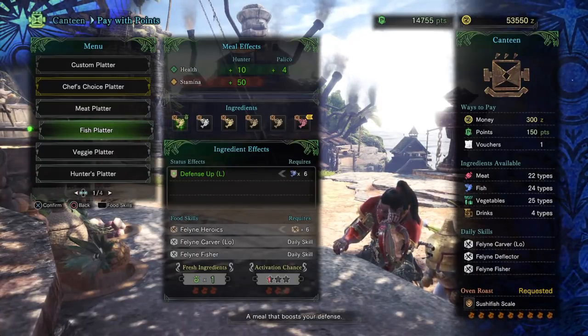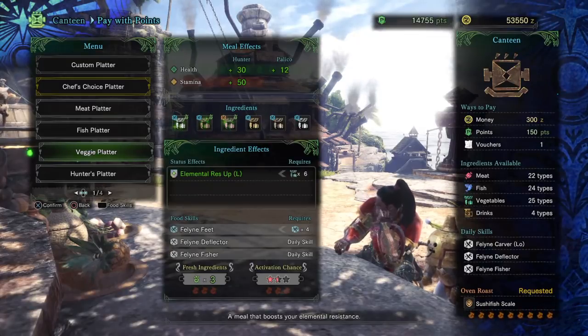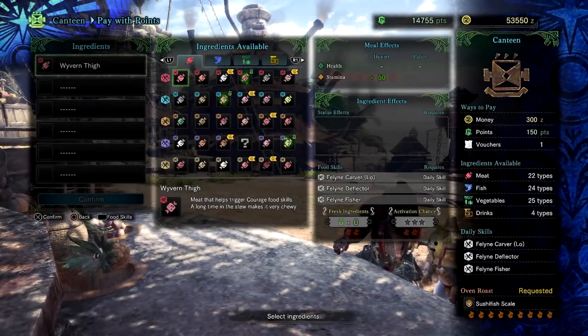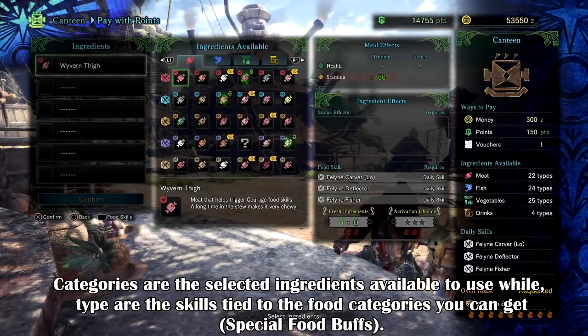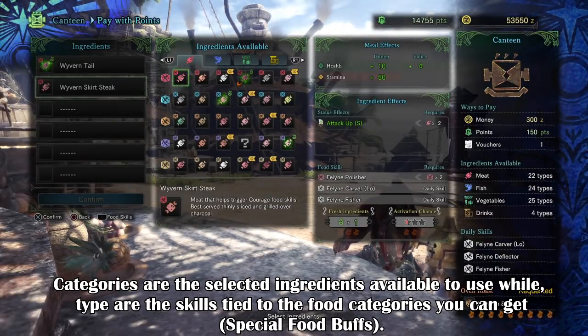If you like to experiment and play around a bit, you do have the option to create a meal of your own, but there are a few things to note before doing so. Within the ingredients list, each ingredient has two parts: the type and category. Each ingredient will either be a meat, a seafood, a vegetable, or a drink. The more of the same type of ingredient you use in the meal, the higher the bonus you will get.